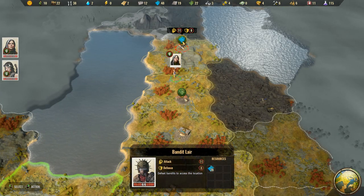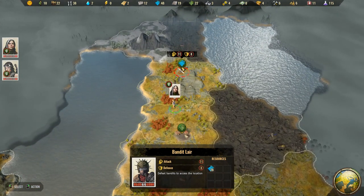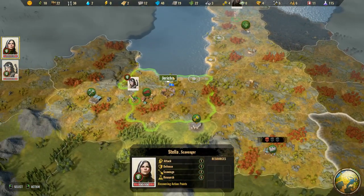Scouting over here — that's a bandit lair. We'd have to defeat bandits to access the location. I wonder if there's any way to make the specialists better at fighting — giving them guns, where somebody who's better with a gun would be more effective.